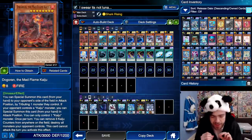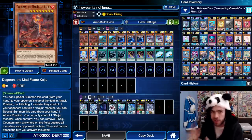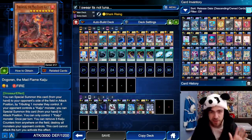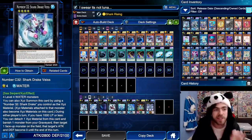So this decklist is exceptionally brain damaged — and I mean brain damaged. You do not need any sort of brain or intelligence to know how to play this decklist. You just need to learn the basic combo, then know how to enter the battle phase. This decklist does the exact same thing every single game, and it's all based around the brand new card, Number C32, Shark Drake Weiss.